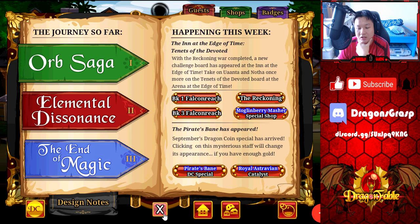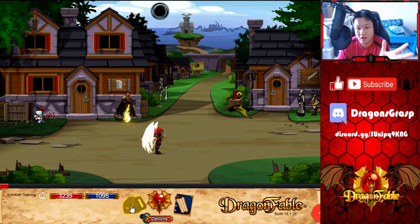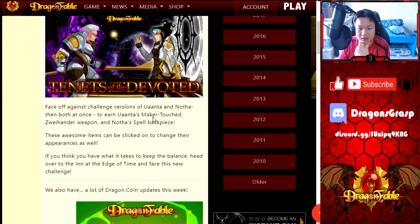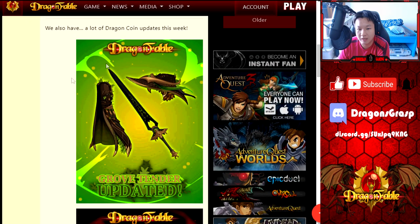With that out of the way, we have a whole bunch of DC stuff to check out this week. Dracerlix has made a bunch of gear for the new DC packages. First things first, we have the Growth Tender update — this is not an update to the old Growth Tender art, it is an entirely new package. So if you are an owner of the old Growth Tender like me, you are not getting this new art for free. It's an entirely different package, so there is now the old Growth Tender package as well as this new one. Everything — the stats, the abilities, the specials — everything is the same. The only difference is a different artwork.